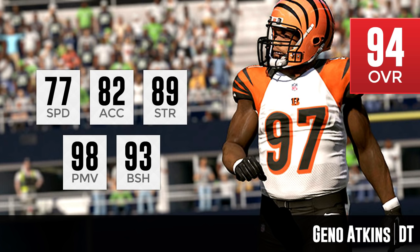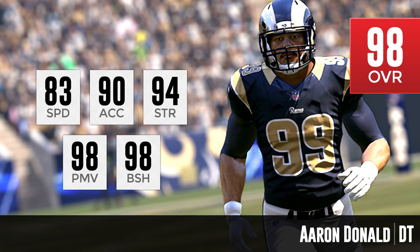Now for the number one defensive tackle — and I think he might be the best player we've seen so far in any position rating reveal. That is Aaron Donald. Look at these attributes: 83 speed for a defensive tackle, 90 acceleration — the best among all these players in both speed and acceleration. He also has 94 strength, the best besides Ndamukong Suh of all the tackles we've seen. 98 power move, tied with Geno Atkins. And oh my goodness, he also has 98 block shed. This is the only defensive tackle in the game to start the season with 90 or above in acceleration.